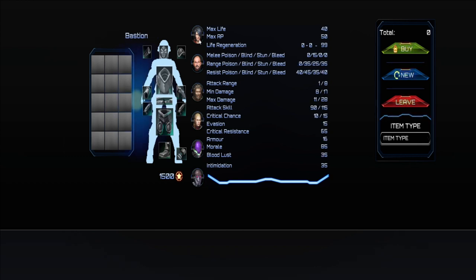Here we have all the stats: max life, max AP, life regeneration, melee, range, poison resist, attack range, minimal damage, max damage, attack skill, evasion, critical armor, morale, blood lust, and intimidation.